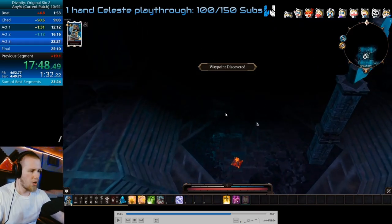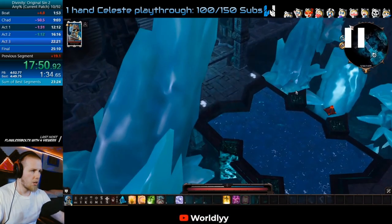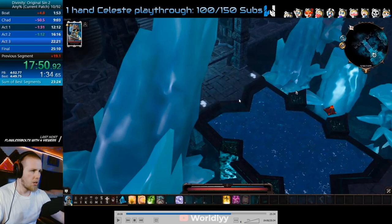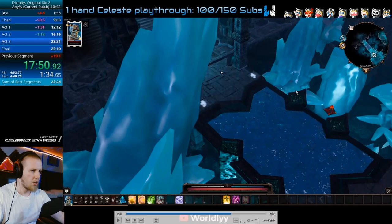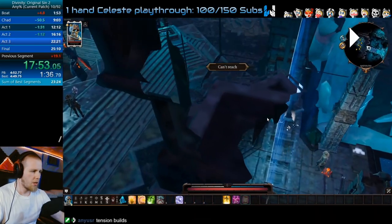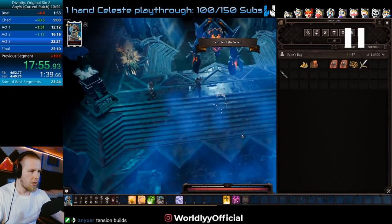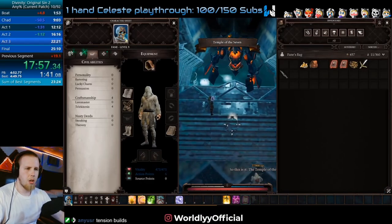If you really need to, you can adjust the camera and that'll remove the fog of war, but it just takes a few milliseconds to save. Move the pyramid to the spot between these two pillars, then you're going to walk into the corner here and use the blue pyramid to clip through — and now we're done with the pyramids. They'll reappear in our backpack at the end of this act.